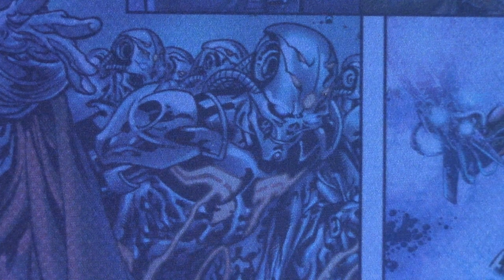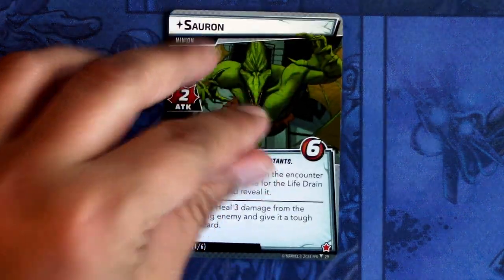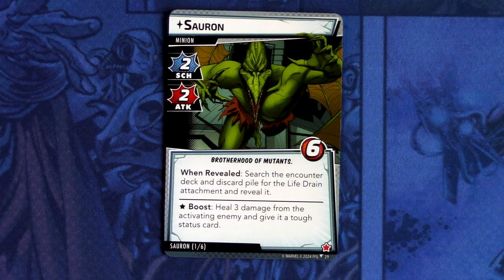Lastly, we'll look at the extra encounter set that comes in this hero pack: Sauron. We'll start with Sauron himself. Sauron is a minion with two scheme and two attack, Brotherhood of Mutants trait, six hit points. When revealed, search the encounter deck and discard pile for the Life Drain attachment and reveal it. Sauron has a boost ability icon — heal three damage from the activating enemy and give it a tough status card. That seems quite annoying.